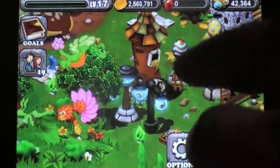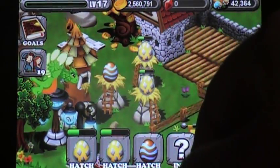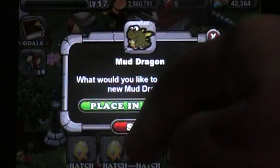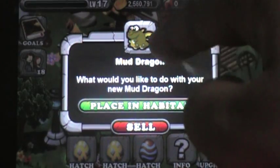After it's done, this should have an egg. These yellow ones are crystal dragons. This is our mud dragon.